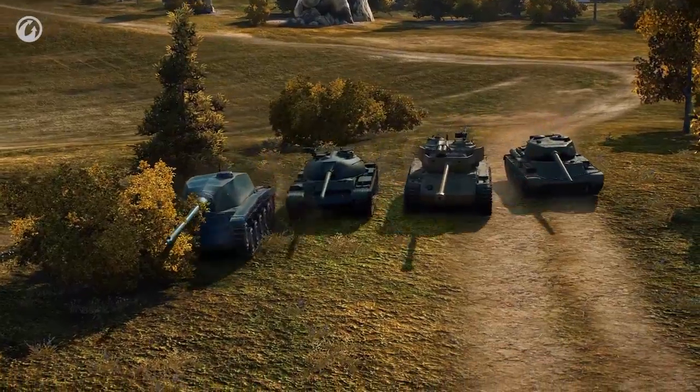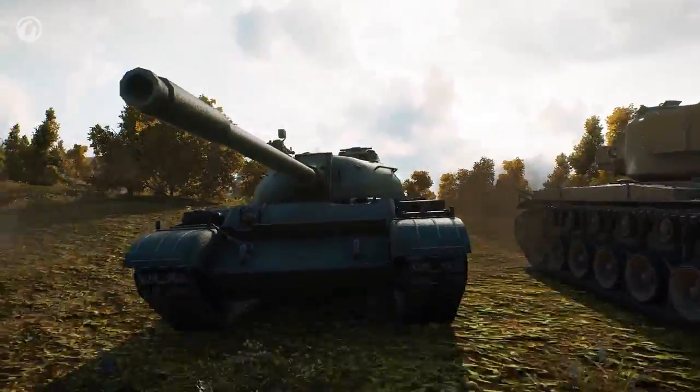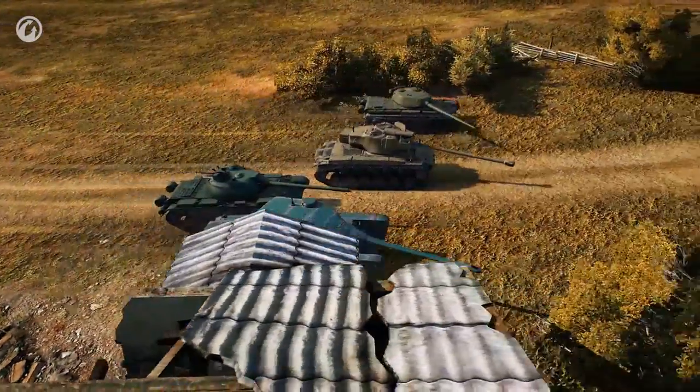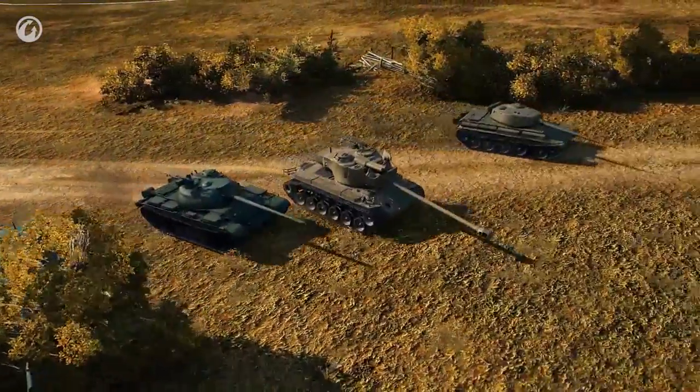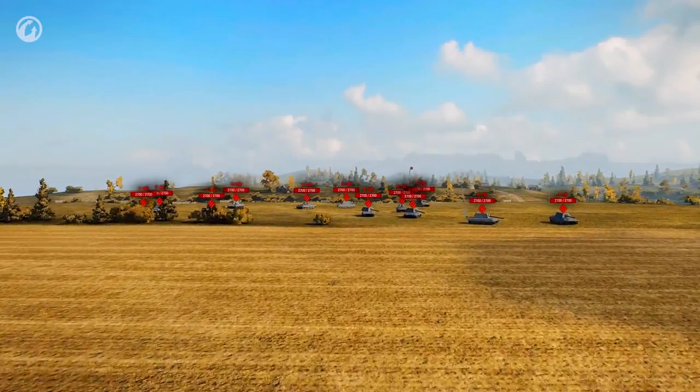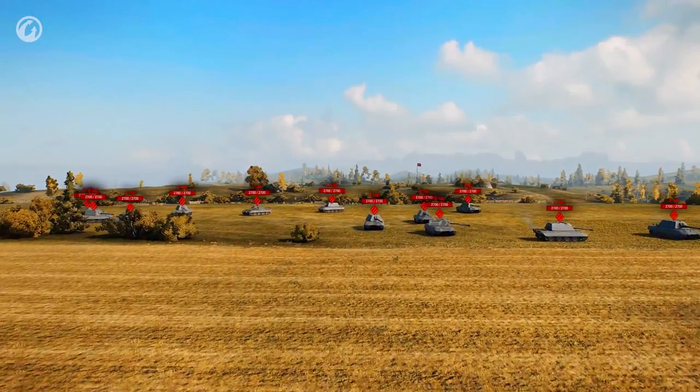So let's give it a go. Here's the legendary Type 59, a worthy adversary. To ensure a fair test, the target is placed 200 meters from each. To keep it interesting, they'll be accompanied by a Super Pershing and an AMX CDC, shooting at the menacing E-100s.